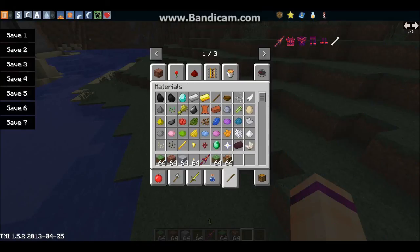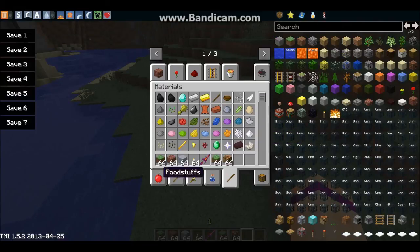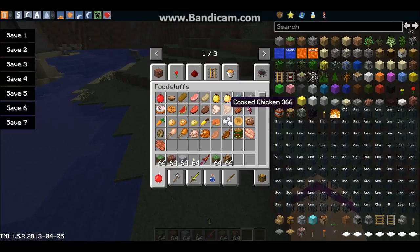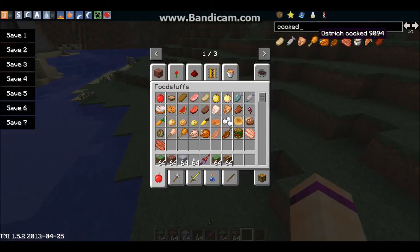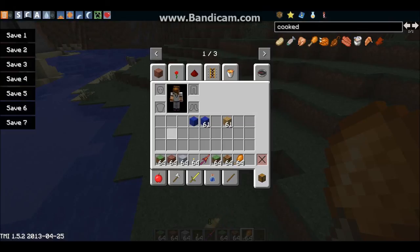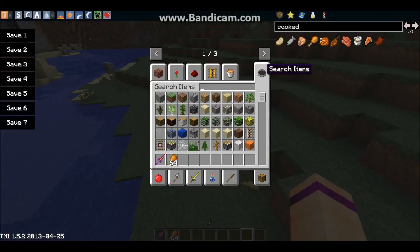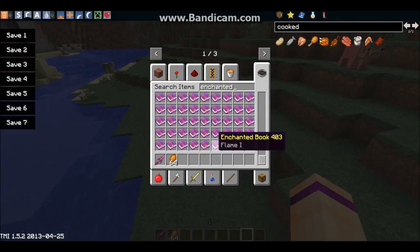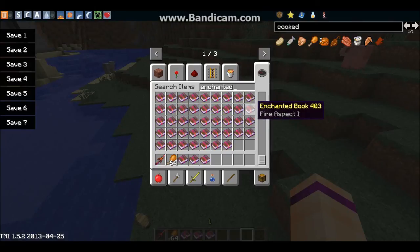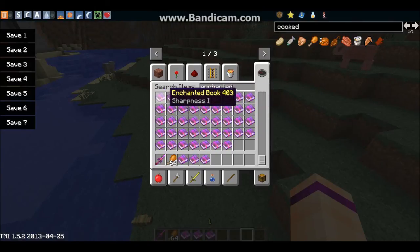I'll just grab some food for these things — food, food, food. Komodo dragons will probably like some cooked chicken. Yeah, I'm gonna get cooked chicken. I'm gonna be needing this for an enchantment table and sword. We're gonna have some power — Fortune, yes that's cool. Efficiency, yes. Smite, Sharpness. Projectile Protection — I do want to give it some protection.